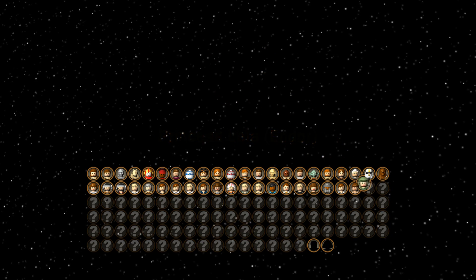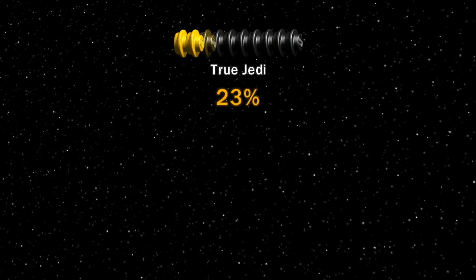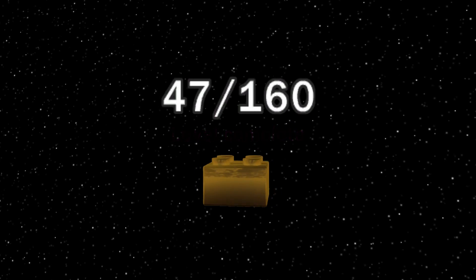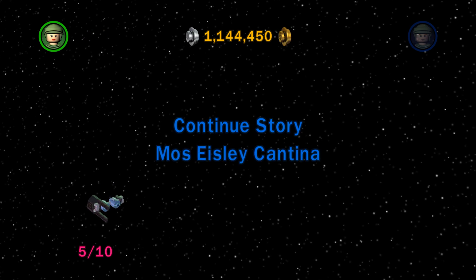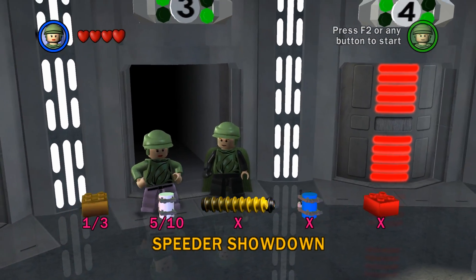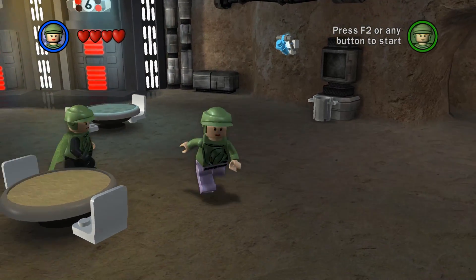Princess Leia Endor has been unlocked, as well as Luke Skywalker Endor — nice. We have two full rows of characters, only like three or four more to go. So with that done, we get a little bit more studs, a couple more mini kits, and more importantly we get some golden bricks. We're done with our levels for today — the first half of the Return of the Jedi. Looking amazing. We're going to go back to the cantina now. The final episode started with a bang — we'll be moving forward with the finale of the final episode next episode. That'll be a lot of fun. But that is going to wrap it up for today's episode of LEGO Star Wars: The Complete Saga. Thank you guys so much for watching — I'll see you next time, bye-bye!